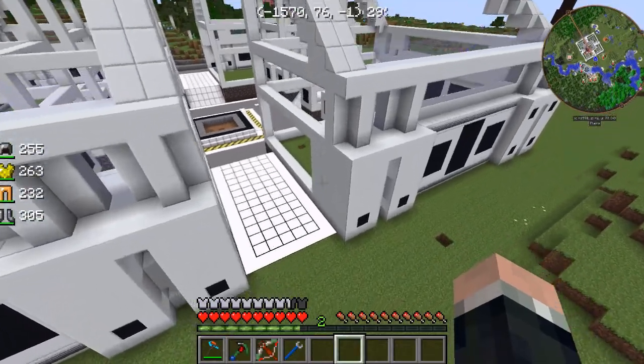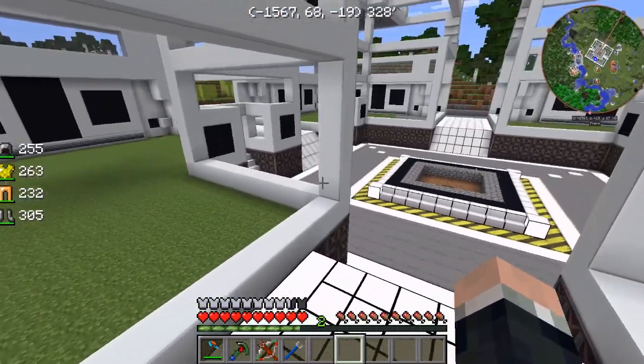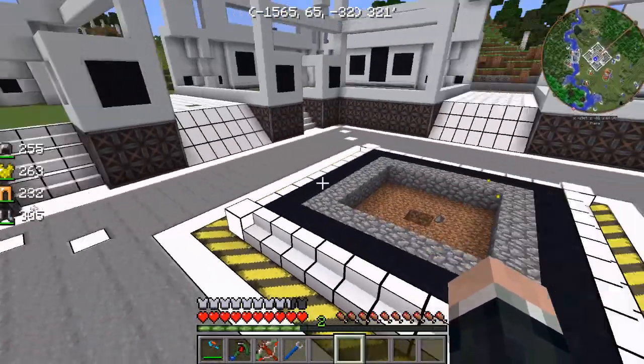The cool thing about mana glass is it gives off light, so I'm not having to worry about mob spawns up here on this little deck. And this is all laboratory blocks. It's a something - but it's enough that we can start moving into. The inside is very much less done, but it'll allow us to do some work.